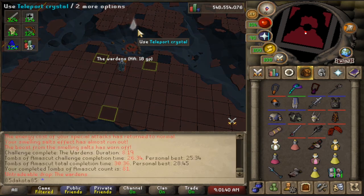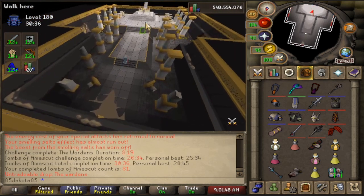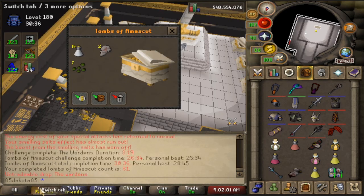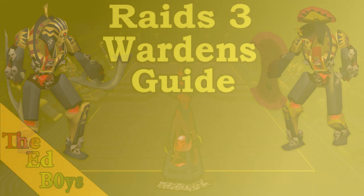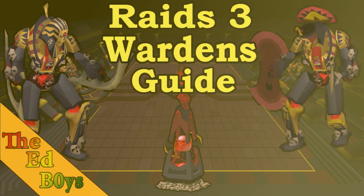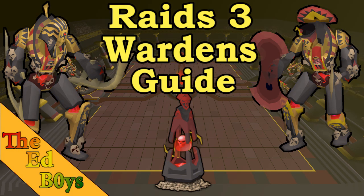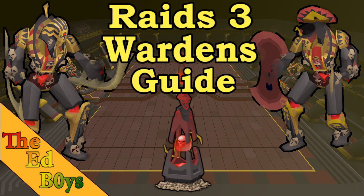Let's check out the loot. No purple light, no pet — feels bad. 450k coming in hot. That's it for my Wardens guide. If you still have any questions, let me know in the comments section below. Down the road when I get more KC, learn more about the raid, and when Jagex potentially makes adjustments, I'll be making a full Raids 3 guide. If you're looking for more info right now, all my path guides are linked in the description, along with full Raids 3 run videos. Thank you for watching — if you enjoyed the video, be sure to like and subscribe. I do stream on Twitch, and I'm also on Twitter and have a Discord, both in the description. Best of luck on your Raids 3 grinds.